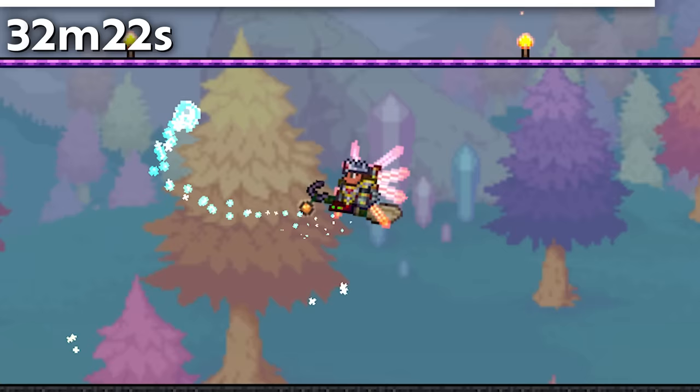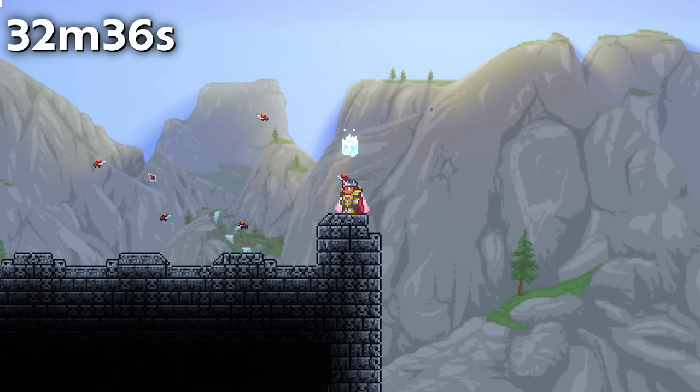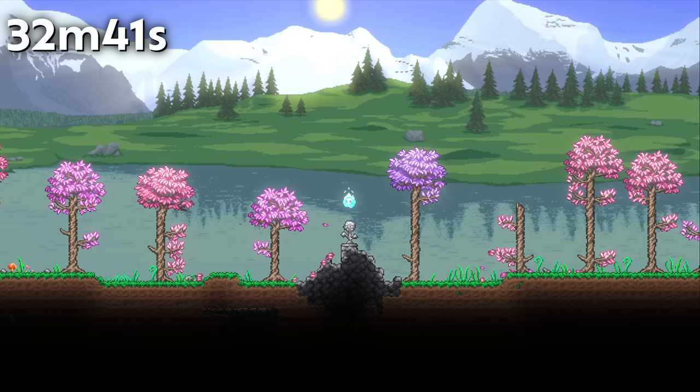When 1.4 first dropped, the Pirate Ship Mount was insanely overpowered, with a speed equivalent to that of the Shrimpy Truffle in water despite being obtainable before any hardmode bosses. This was nerfed in the next update. You can increase the chance to rain by killing ladybugs — how that's related, no one knows.